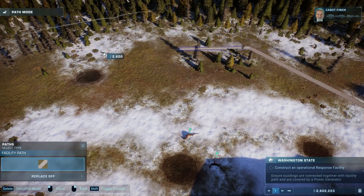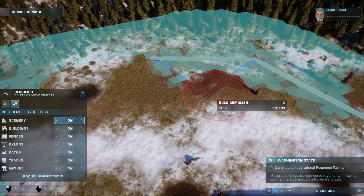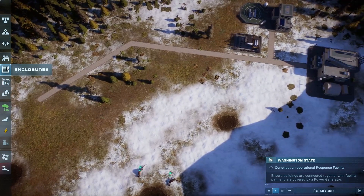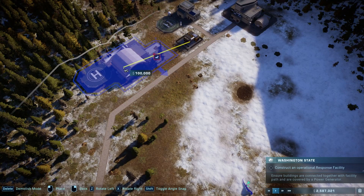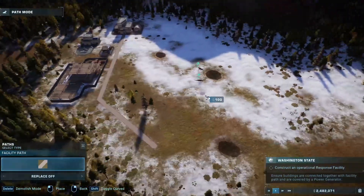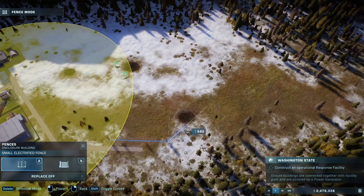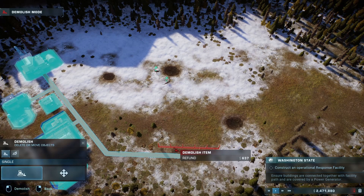We're also going to need a response facility. Let me line that up a bit — and then we'll have a massive space for enclosures here. The operational response facility is the next thing, let's get that down. I think we're going to have a medical facility eventually here, but before that let's start building the enclosure for the dinos.